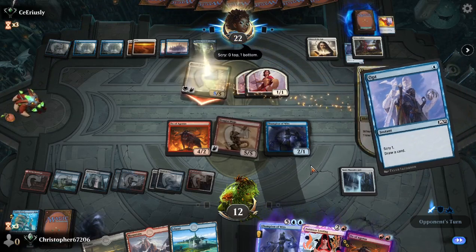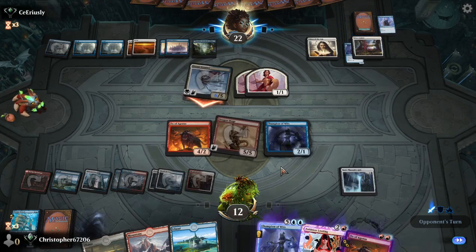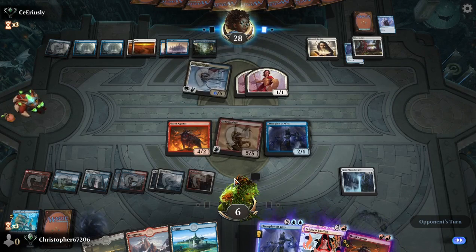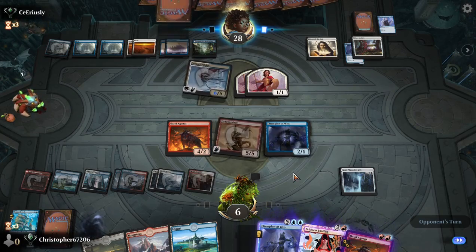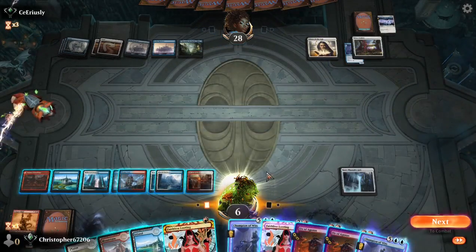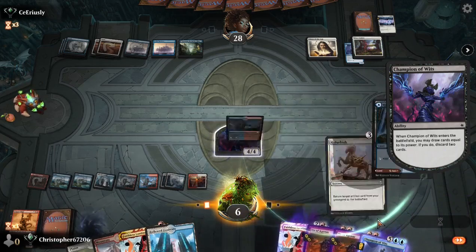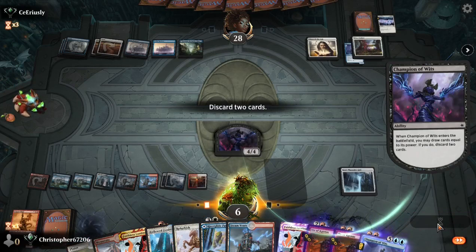Our opponent is trying to make a big attack here. I don't think they can get us to 12, so we're not really worried. They wrath the board with two mana left. We drew a Faithless Looting — pretty decent draw for us. We Eternalize a Champion of Wits, draw four, discard two. Drew another Refurbish — that'll be good in the future, though we don't have the mana to cast it yet.